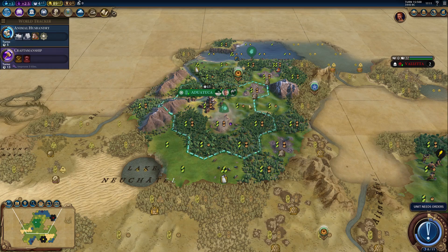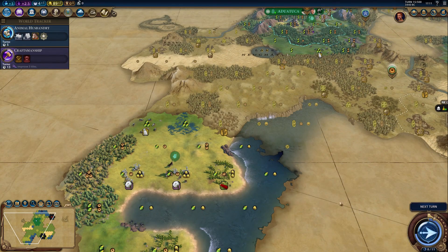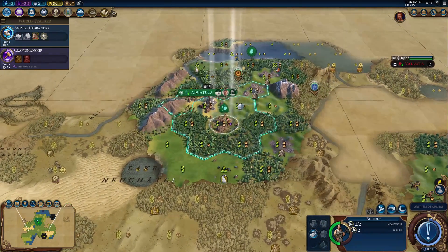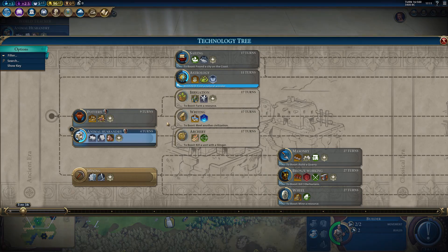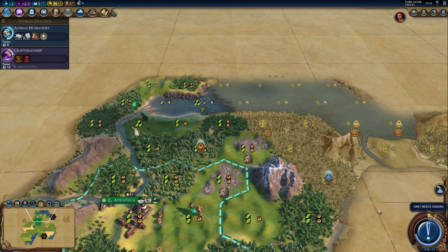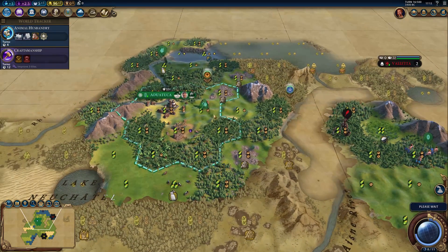This will be a mine, and that will culture bomb the adjacent tiles. This looks like a pretty nice city location as well — not a lot of hills over here, but still a nice city location nonetheless. So then we can get a quarry right here. Wait, we have Mining — why does it say it requires Mining? We already have that. Maybe the game is confused, but that threw me off a little bit.